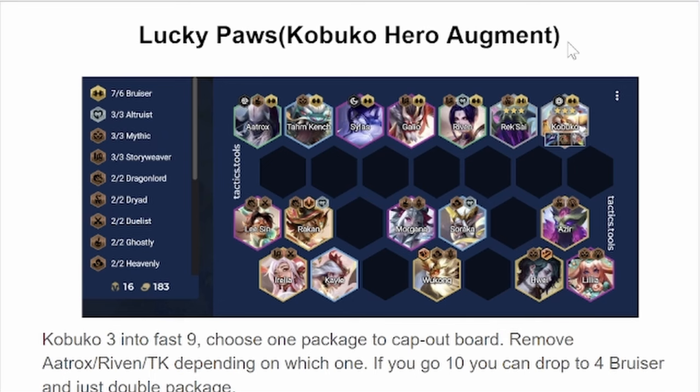Just because people don't really understand how Kabuko works. Kabuko's ability damage scales with health, so I've been seeing a lot of Bruiser Kabukos with Titans and BT, but all that does is improve his healing. He gets a little bit of defense from Titans, but it's probably better to just build tank items on him.